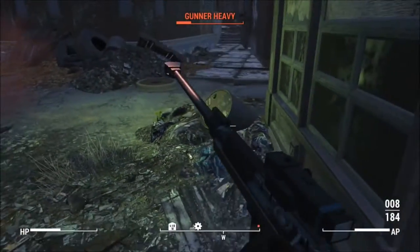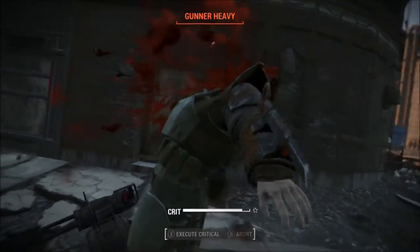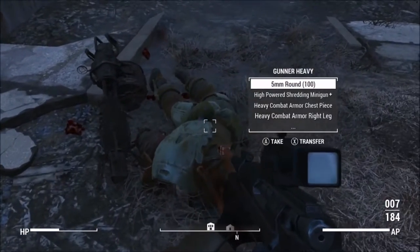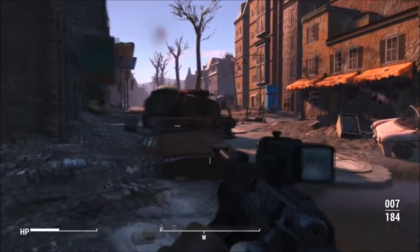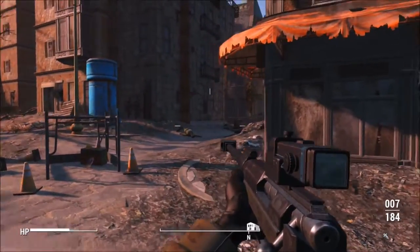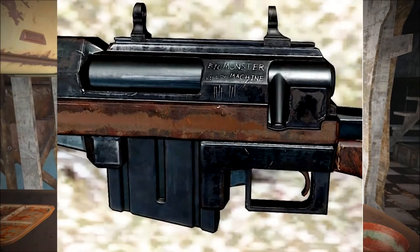There is a chance Bethesda will add the AMR into Fallout 76 in a future expansion, since they have added the New Vegas-style riot armor as well as other weapons from older Fallouts like the Plasma Caster, Gatling Minigun, and Gatling Pistol. At the time of making this video, there are two unique versions of the Anti-Material Rifle, both from the Fallout 4 Creation Club. Despite being unique, they don't have unique names, but they do have unique models. The first is acquired from Daisy in Good Neighbor — it does more damage to animals, is rusty and heavily worn, and has the phrase 'big monster killing machine' and several kill notches etched into the receiver.